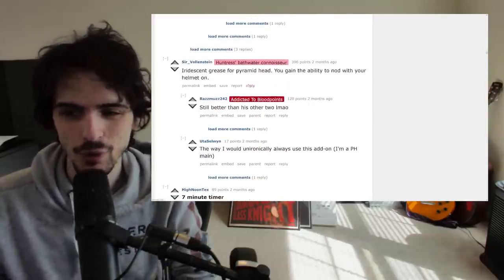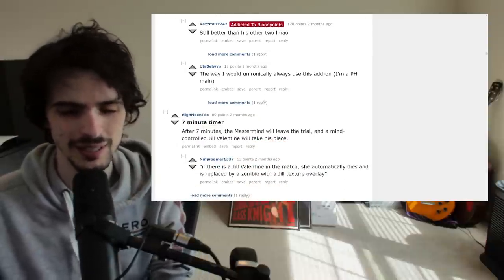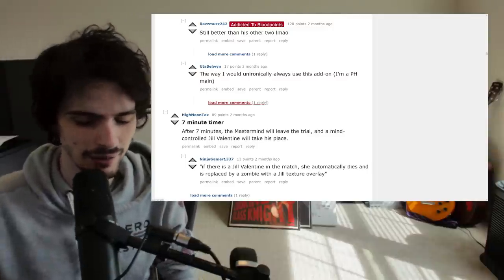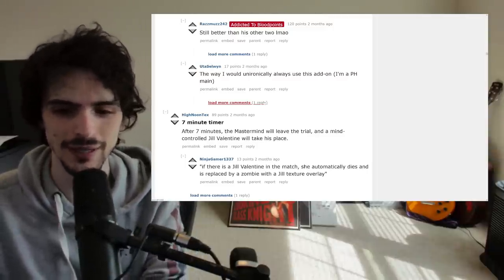Iridescent Grease for Pyramid Head — you gain the ability to nod with your helmet on. That's just too strong; that would be far too powerful. We already have the absolute top-tier contenders for nodding — Dredge, Nurse, and Alien. Pyramid Head would undoubtedly be the reigning champ. That would make him too strong.